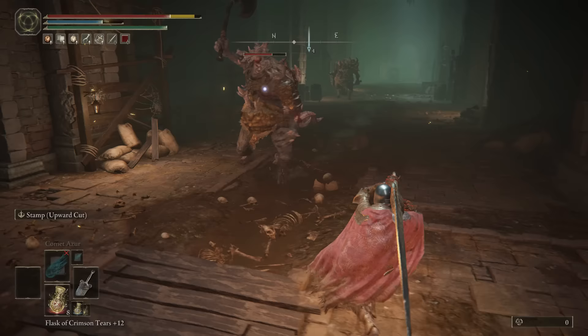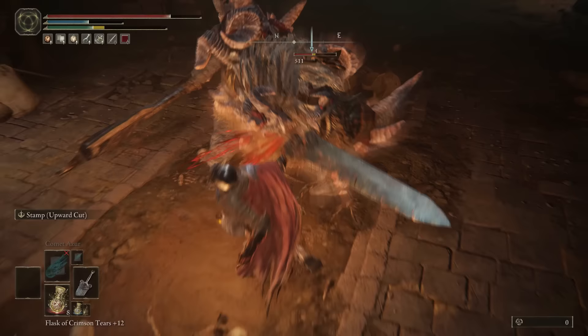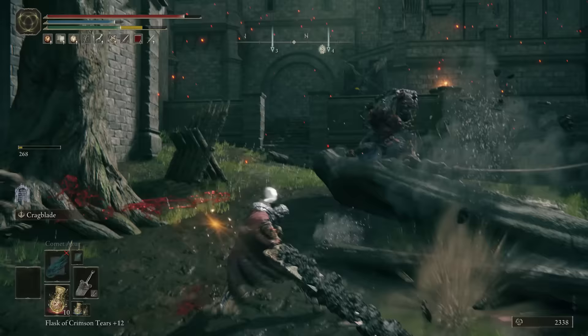We'll start with the rarest colossal sword in the game: the Watchdog's Greatsword. It scales primarily with strength and has insane damage. With heavy infusion it surpasses all other colossal swords in the game, barring the Greatsword. However, I personally prefer the Watchdog's Greatsword due to its ash of war, which is a nasty crouching upward slash.